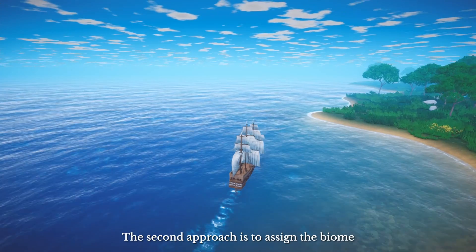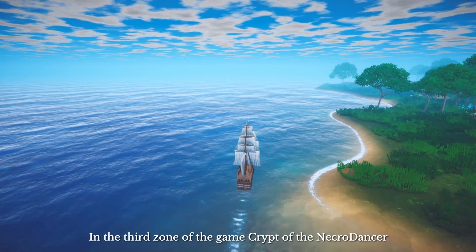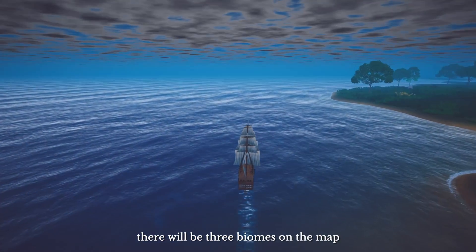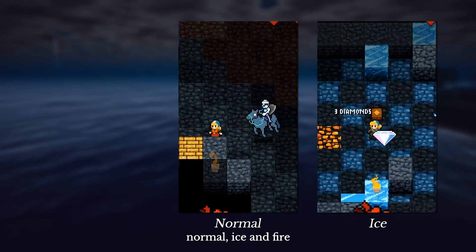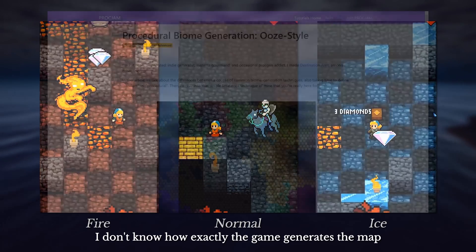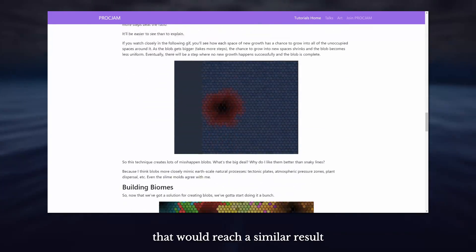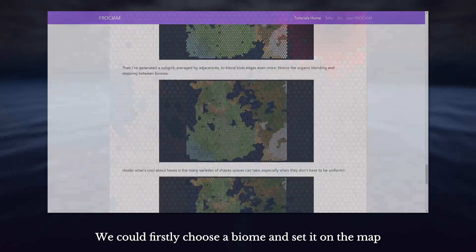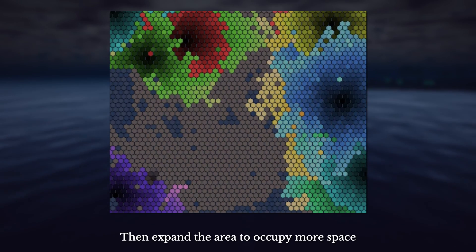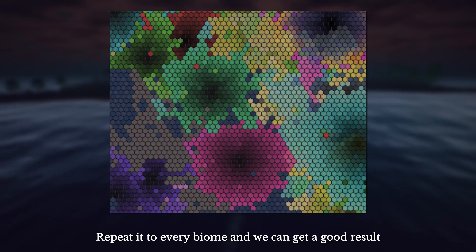The second approach is to assign the biome with predetermined logic and some randomness. In the third zone of the game Crypt of the Necrodancer, there will be three biomes on the map: Normal, Ice, and Fire. I don't know exactly how the game generates the map, but I found an article explaining a random peak measure that would reach a similar result. We would first choose the biome and set it on the map, then expand the area to occupy more space. Repeat that for every biome and we can get a good result.